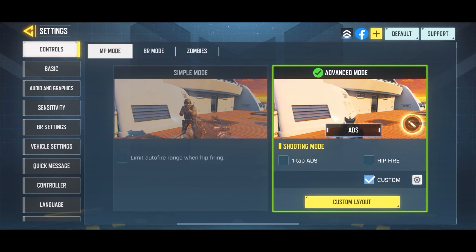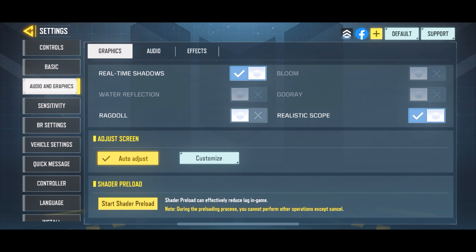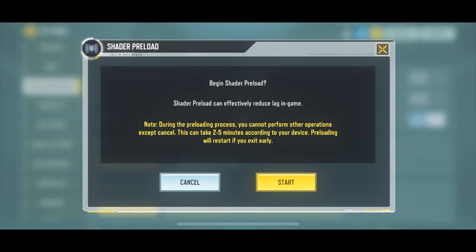Call of Duty Mobile just released a new way for you to reduce lag. You can do this by going to Settings, Audio Graphics, and start Shader Preload. Sorry for the background noise — I'm literally in a shopping center car park right now.